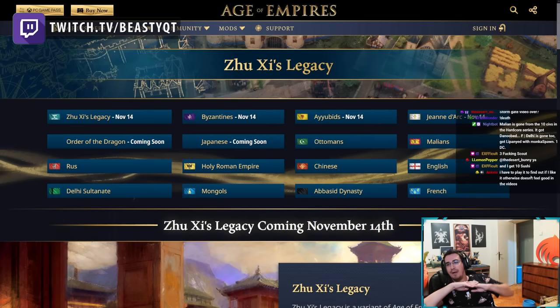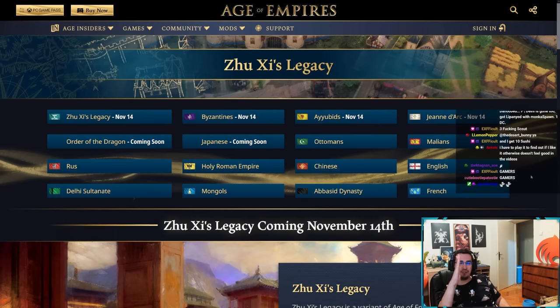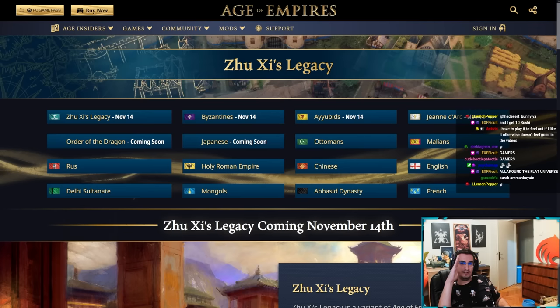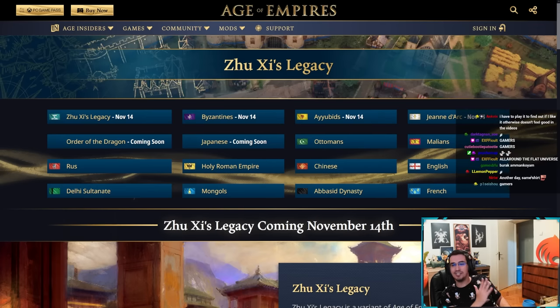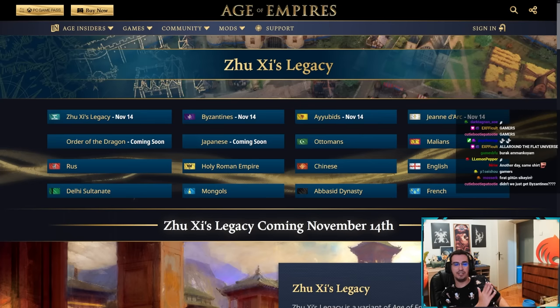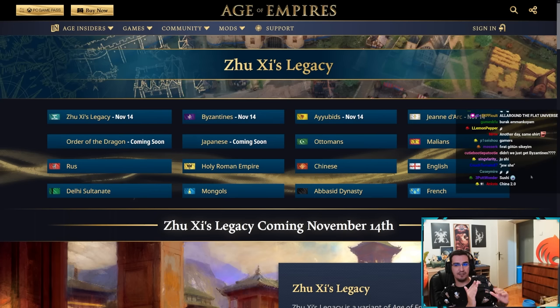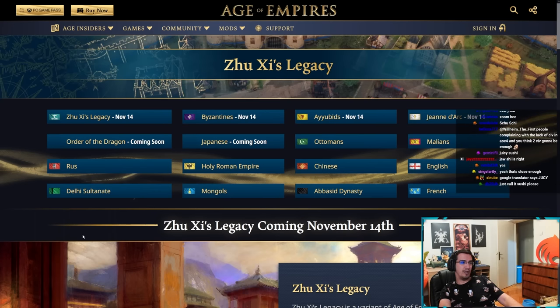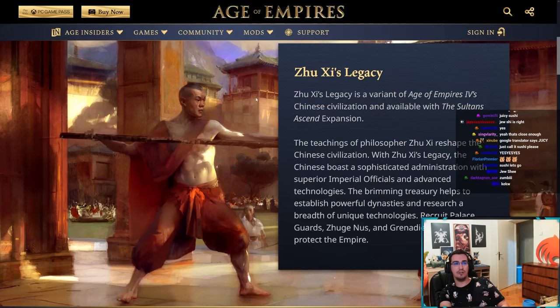Gamers, we are back with another one. I don't know how to pronounce it, but the new Chinese variation is here — Zushi, Shushi, Sushi — I don't know. Here we go. The details are out; I covered Byzantines a couple of days ago on my YouTube channel in another video if you haven't seen it.